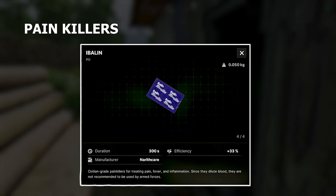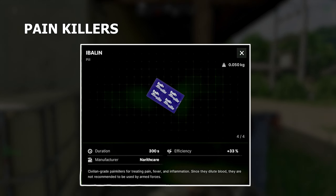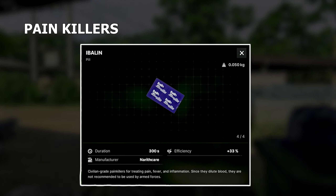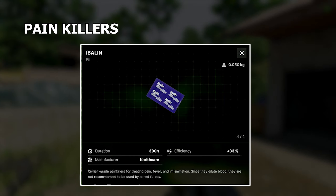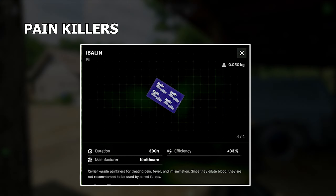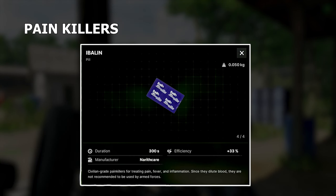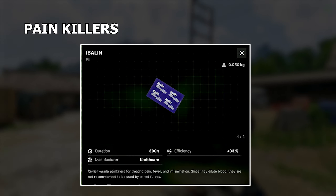You also have painkillers, which eliminate pain. I use these when I have bruises — if my character is huffing or moaning in pain, I'll take one of these and he'll be quiet because the painkillers relieve the pain your character has.